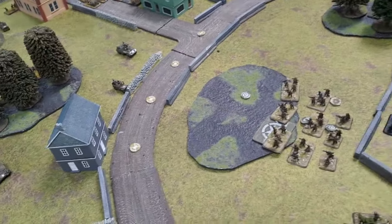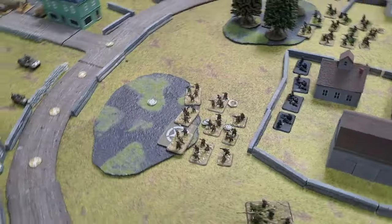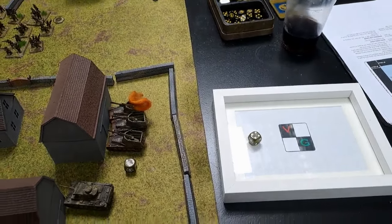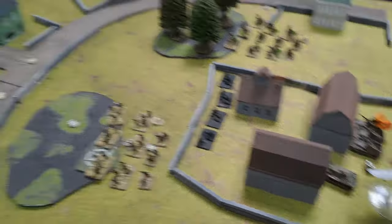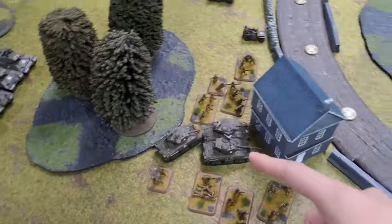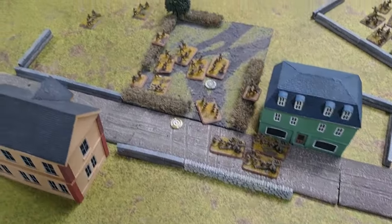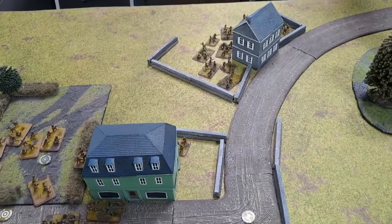Turn two for the Americans. Remount on the Shermans — they're back in. A couple of rally tests: infantry platoon fails, but the guns rally. Aircraft coming back in. I need to get rid of the Vespers. Before I move, that infantry platoon tries to dig in — which I fail. The Shermans go behind the house to hide from the Pak 40s; the M10s go behind the woods to do the same. Infantry pushed forward, HQ within command range of the pinned platoon.